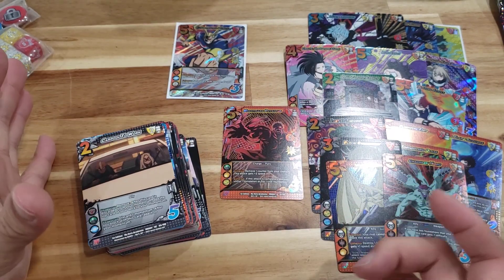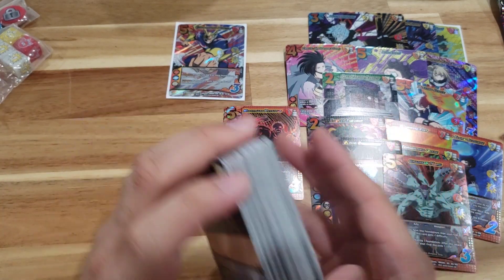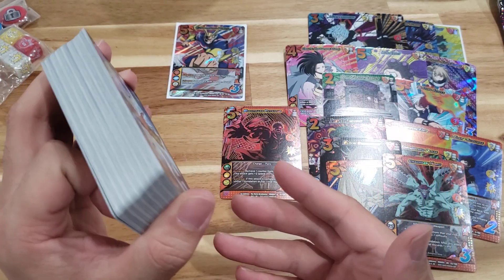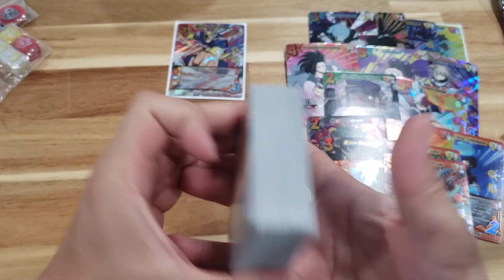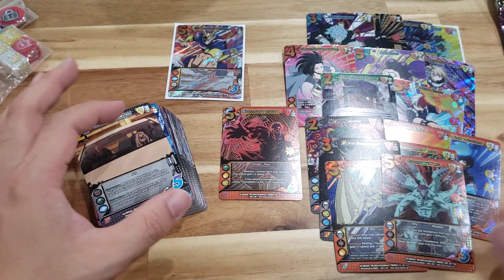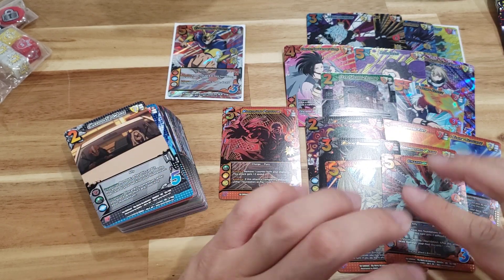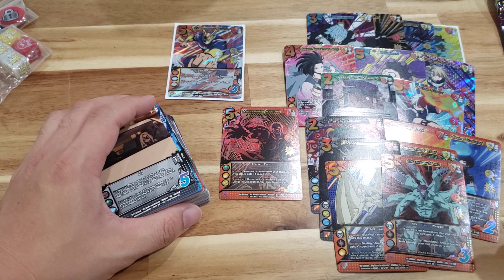Thank you so much for watching. If you want to get into the My Hero Academia card game, go check the links down below to find a card shop near you — that's the easiest way to get started. If you have any questions, leave them in the comment section. Once again, huge thanks to Jasco Games for sending this for me to unbox and showcase. May 19th everyone — book that date and pick up your collector's box or collector's pack. This is Daybreak 748, signing out — peace!